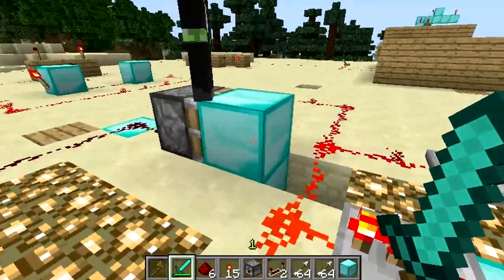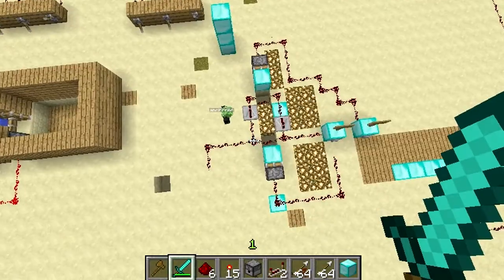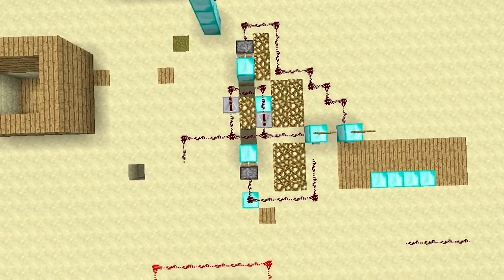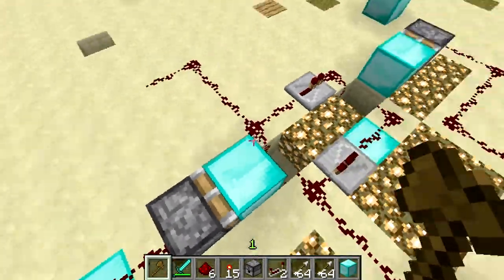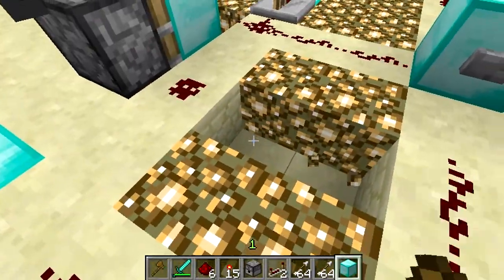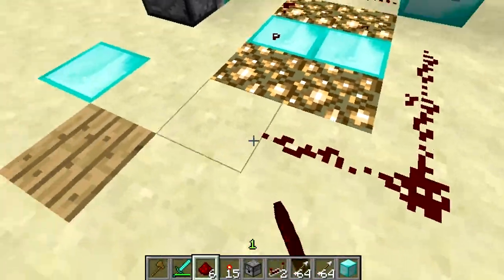So what happens is when you turn the button on, it goes to this and activates the thing. If you press again it just does the same thing unless we press the off button. Here is what it looks like — let me press F1. As you can see, for this piston right here, the one that makes it repeat, it has to be going to the back of it for some reason. You can't place redstone on glowstone — I didn't know that. As you can see, it doesn't work — I think it has to do with the timing being too fast.